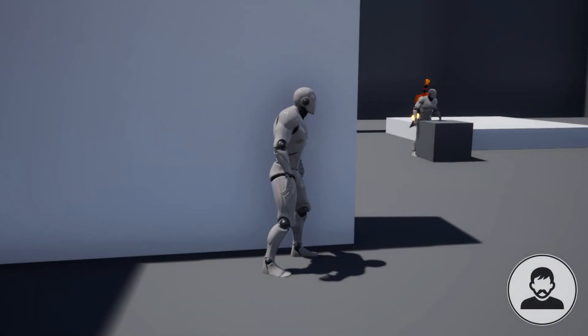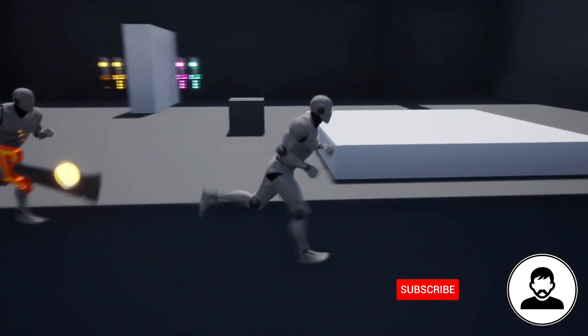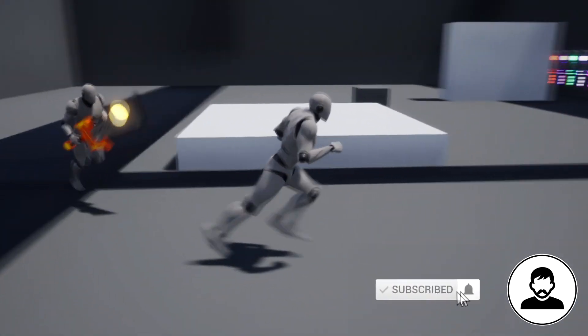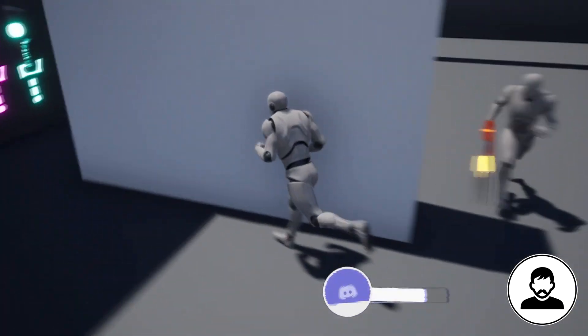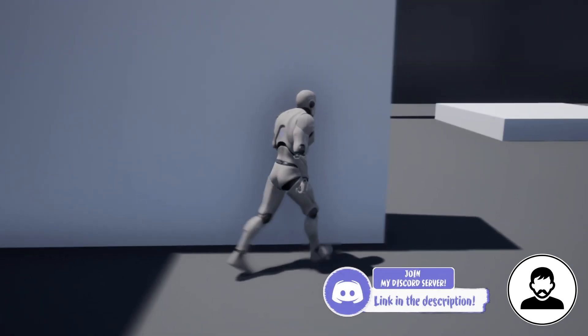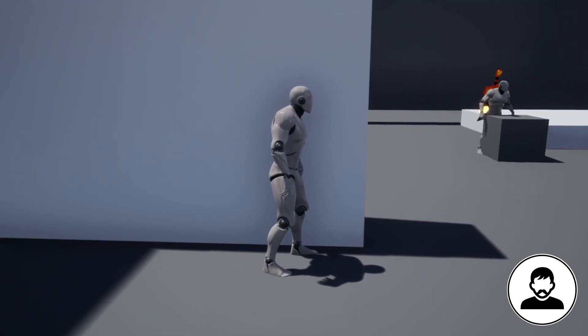Welcome to a new video. In this episode we're going to get our NPC to detect us, chase us, and draw and sheath his weapon. This tutorial is a direct follow-on from my previous AI tutorial, so be sure to watch that one before watching this one.